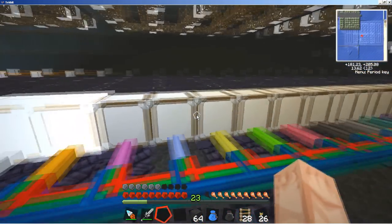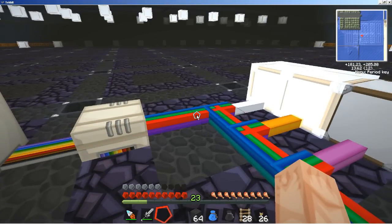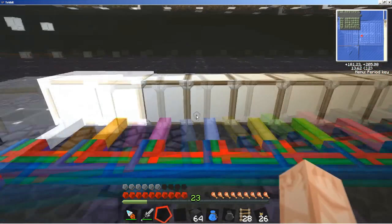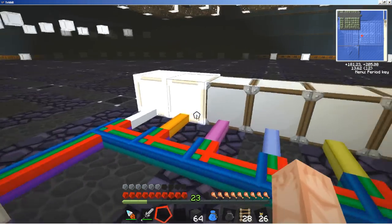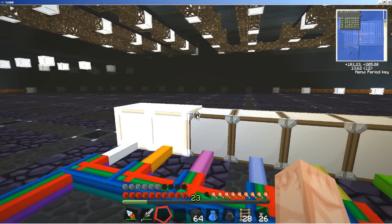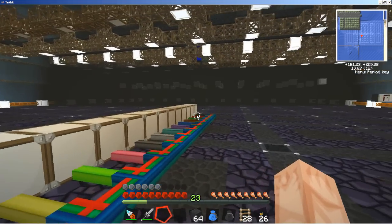Two of those lamps are on and the rest are off. I had a choice: I could have looked in the wiki to find out what colors of wires are associated with what values in the Red Power computers, or I could just line up a bunch of lamps and wires and test it for myself until I figured it out - which is what I did. Call me silly, but I had fun doing it.